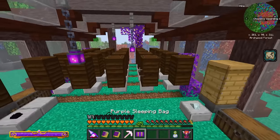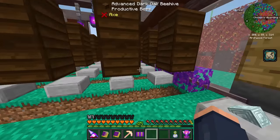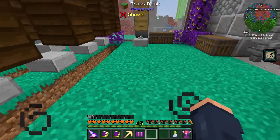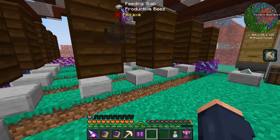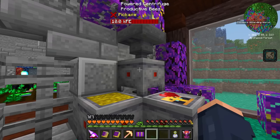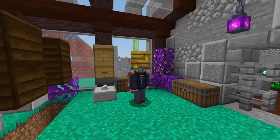To automate this I'm probably going to be using XNet. XNet is going to be one of the easiest solutions because all we really have to do is pull the items out, send them to the centrifuge, then facade the cables, and send all the items created inside the centrifuge into our storage network.